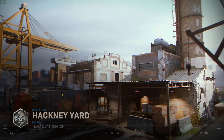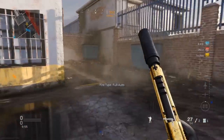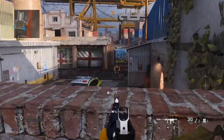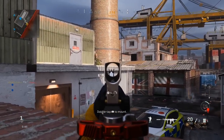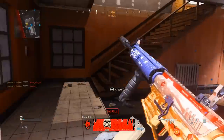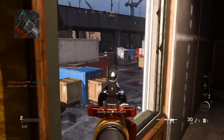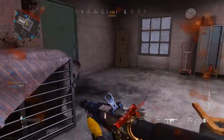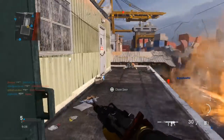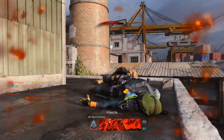We're playing on Hackney Yard. I've covered Hackney Yard multiple times but I want to show you can add consistency to your game based on your game sense. Right here I always take this dumpster head glitch just to take out any enemies coming in from their spawn. Watch as I duck and cover to make myself a harder target to hit. I was very patient there — at the beginning of every match I'm always looking to see if enemies are pushing rather than pushing too hard myself.